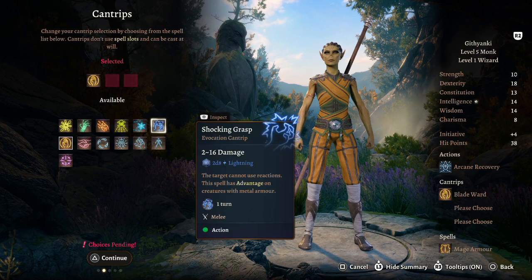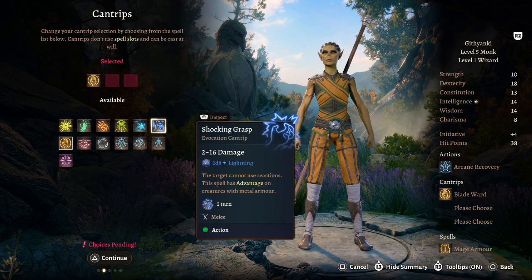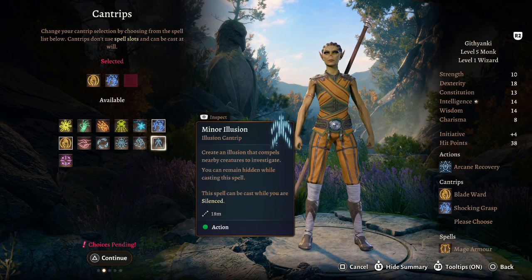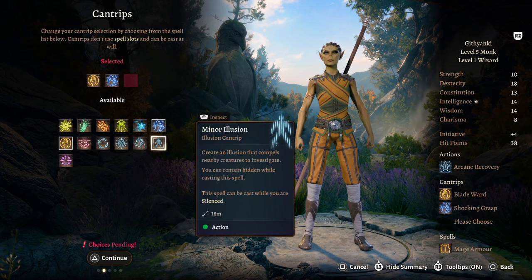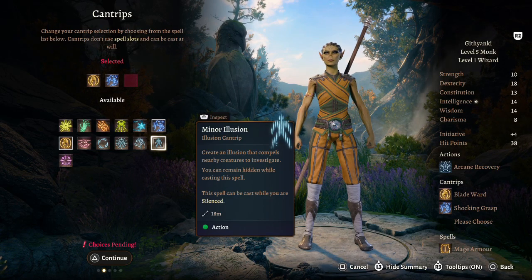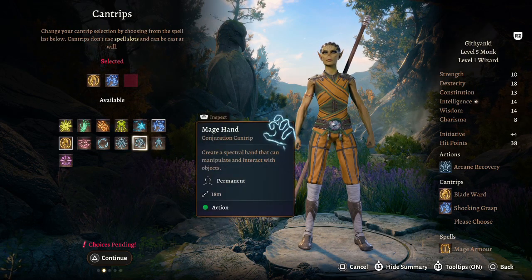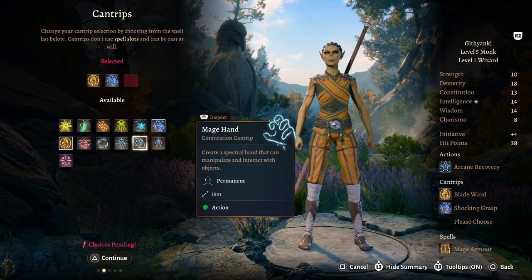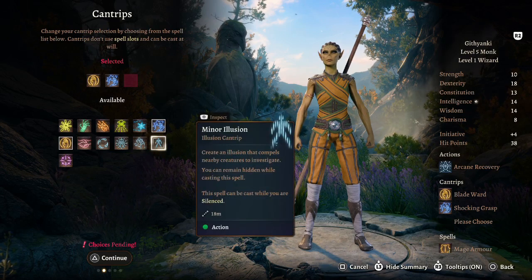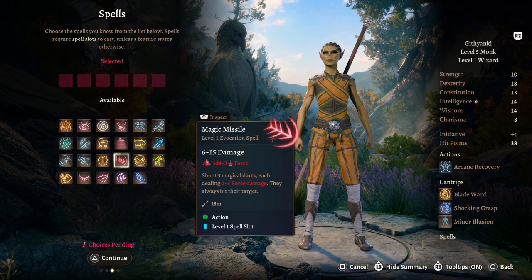I'd take Shocking Grasp, flavored as Miles Morales's venom strikes. Minor Illusion is reminiscent of the Spider-Verse and his Spidey Sense, allowing him to dodge out of the way. Mage Hand is another option — almost like his webs pulling things forward — but I'd go Minor Illusion. For leveled spells: Magic Missile, flavored as web shooters firing multiple webs at an enemy.